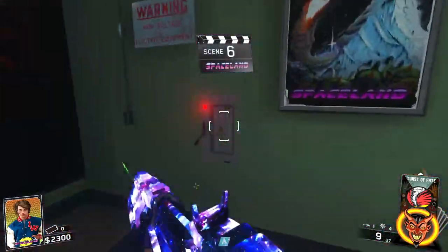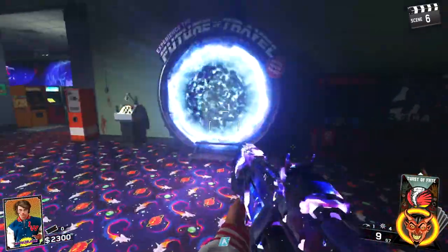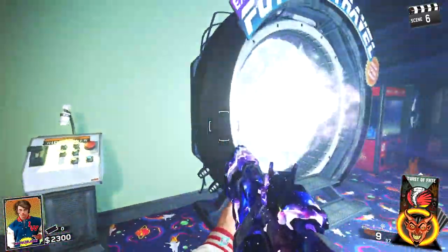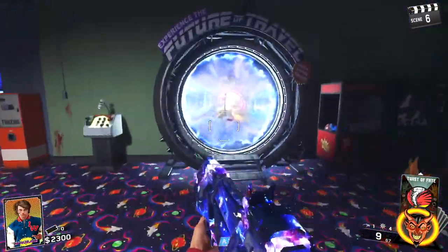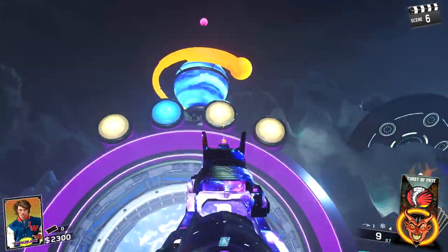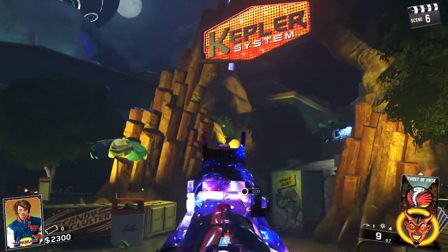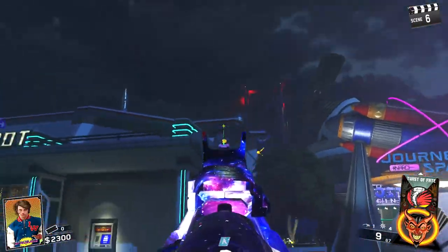I think in here there is a power switch. Generator on. Now to unlock Pack-a-Punch in this map, you have to turn on these portals — there are about four total around the map and you just go in there. One done.